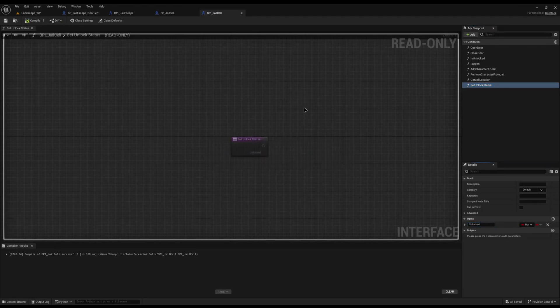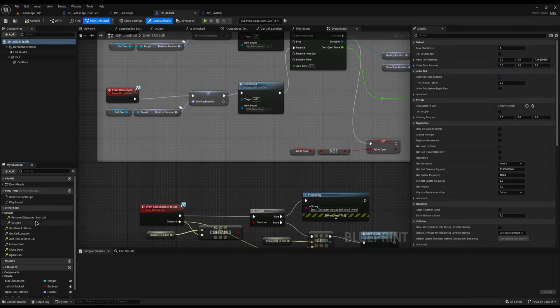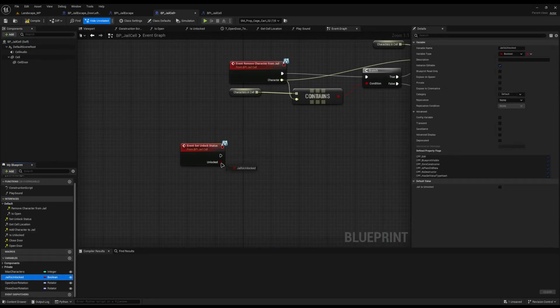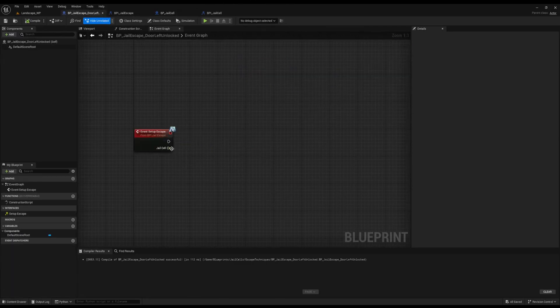We can use this to lock or unlock a jail cell by calling this interface. I'll come back to bp_jail_cell, double click the interface, open up the interface default, and double click set unlock status — this simply grabs the jail is unlocked variable and sets it. So on our first escape technique, all we have to do off of setup escape for the door left unlocked is call set unlock status and tick it to unlock. That's all we need to do.